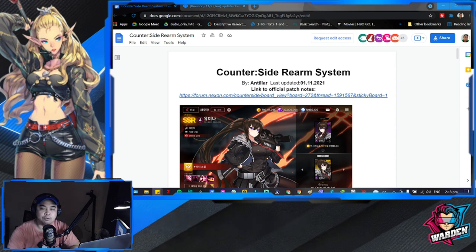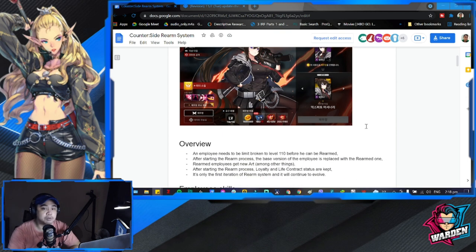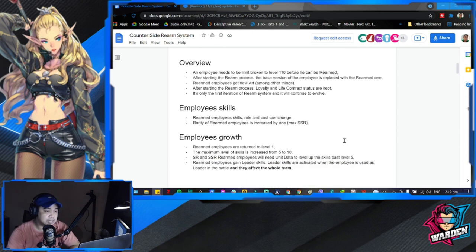I'm going to go through a couple of highlights for this update, not every detail. There will be new art for rearmed employees; lifetime contracts will still be there once you rearm them; employee skills, role, and cost may change once rearmed. Rarity also increases for rearmed employees, and the level will reset to one — so you'll have to level them up again. Skill level cap increases to 10, meaning a maximum of plus five.